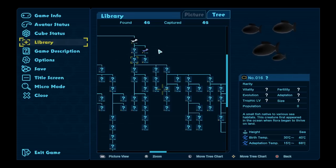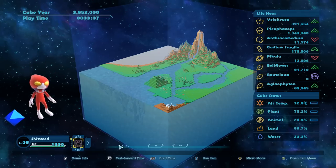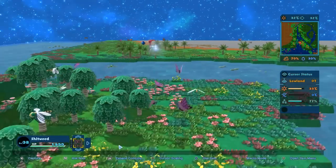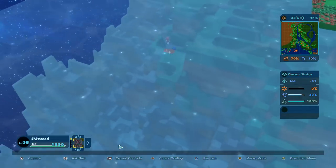They like their birthing temp at 30 to 40 degrees Celsius, and their adaption temperature is 15 to 68. From what I remember we're definitely going to have to heat up our Earth here. Looks like 36 to 46. It swims through the ocean water, so I think we're going to expand out our ocean a little bit. That's going to heat up the Earth, which is what we need, and then hopefully the Piccia will evolve.